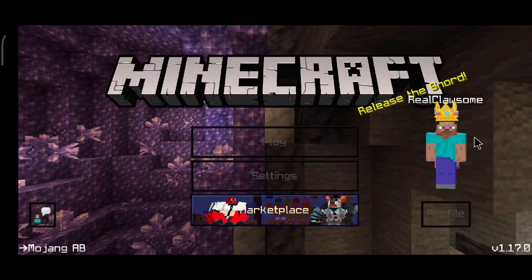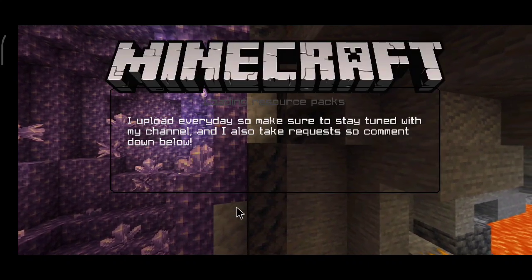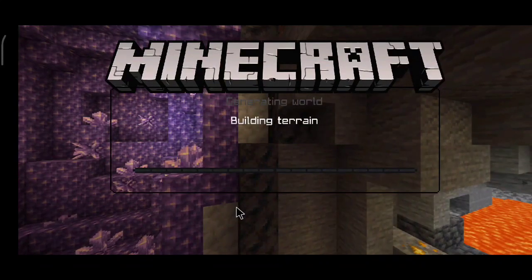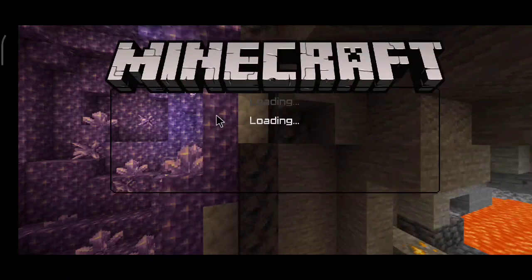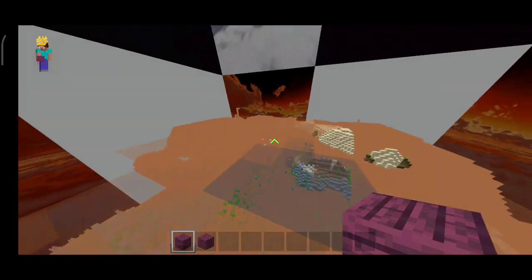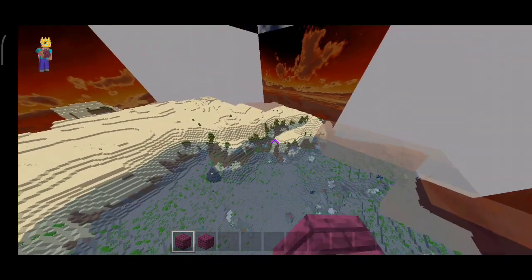First of all you need the new update 1.17, you need it updated because they added keyboard and mouse support. You can see I'm hopping on my world — my keyboard and mouse is already plugged in. Sorry for the sky glitch.